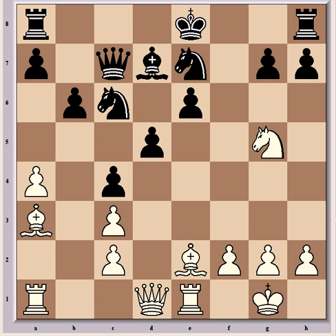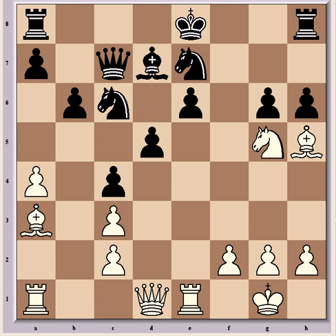Black is now forced to castle. If instead h6 is a bad blunder, now comes Bxh5 check, forces g6, now comes Nxe6 and white is winning.